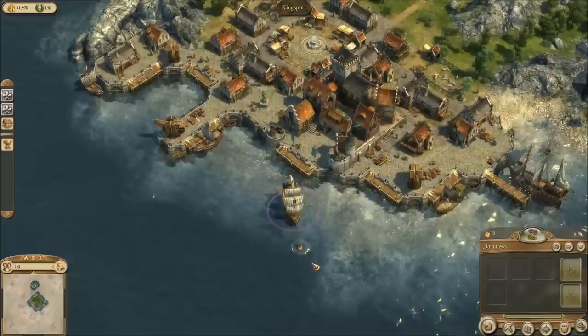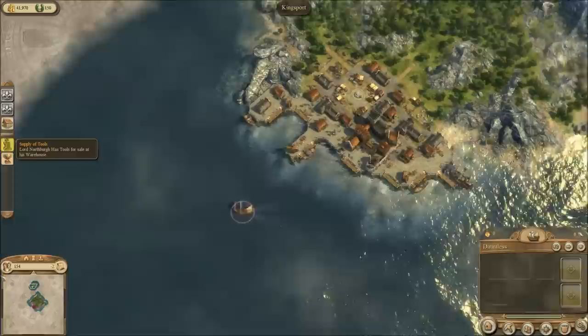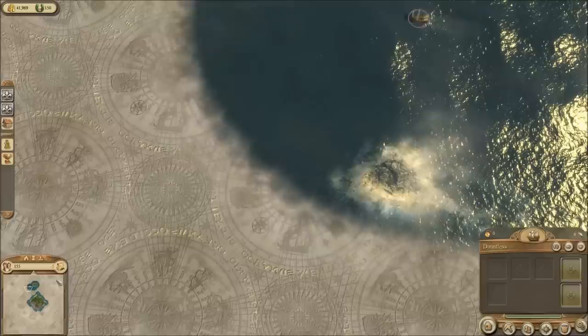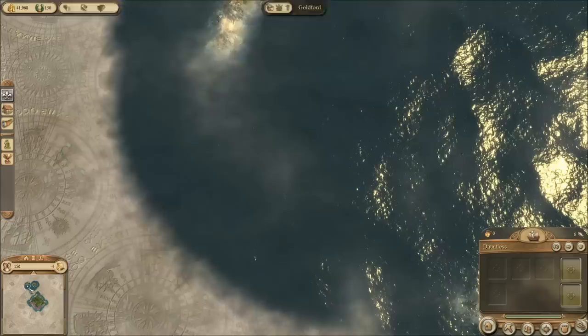I don't believe we need — 'Are you short on tools? I'll gladly sell you something from my supply.' One thing that bugs me is you can't queue up commands for ships anymore in Dawn of Discovery — that's something they added in Anno 2070 and I loved that. You just tell a ship to go all the way around the map and it does it — it's great.